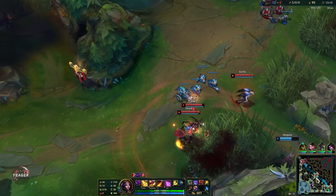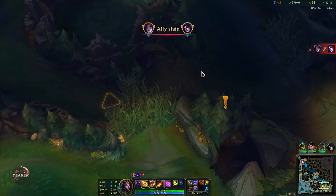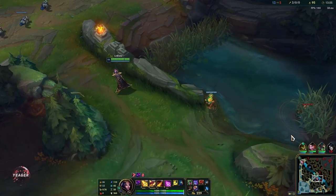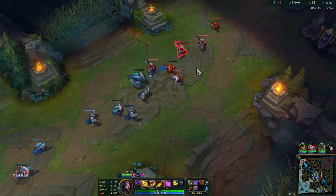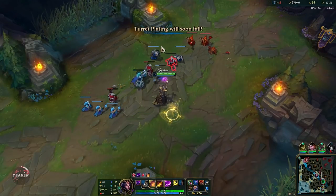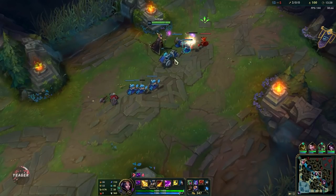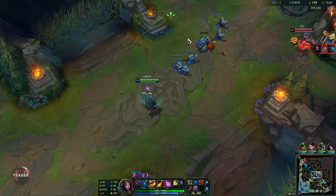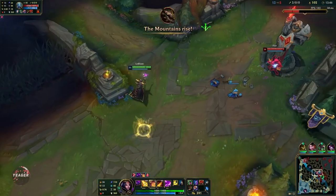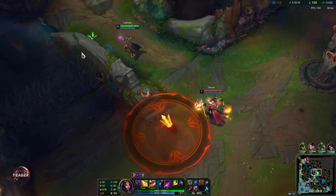Morgana is dead — she is not making it out. I'm not going to bother going towards bottom side. I want to punish this guy so I need to push the wave into the tower so he loses something. They got the drake, but he used his E — that's why you want to be punishing him when he does that. Nice ult, and we can easily get out.